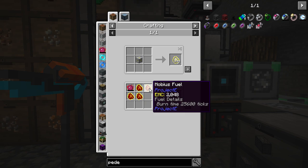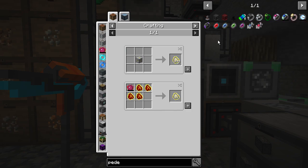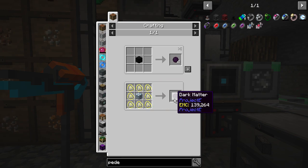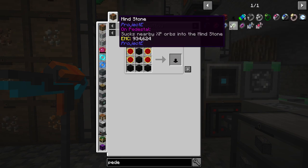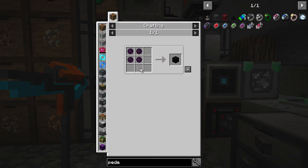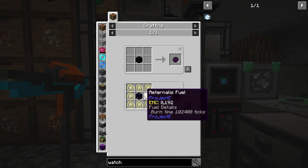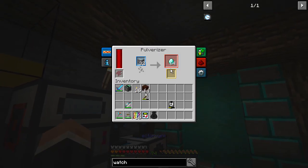Red matter is made from Aeternalis Fuel, which is made from Mobius Fuel, which is made from Alchemical Coal, which is made from coal. Dark matter is made from Aeternalis Fuel and a block of diamond. We need possibly quite a lot more diamonds — each one requires a block, so that's five times four equals 20, and the watch needs 24 total — so 24 blocks of diamond. I'm mining more diamonds as we speak.